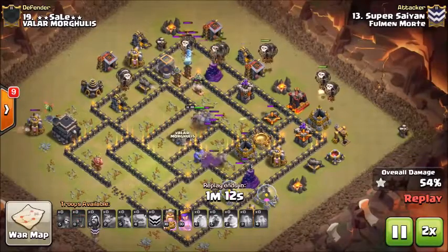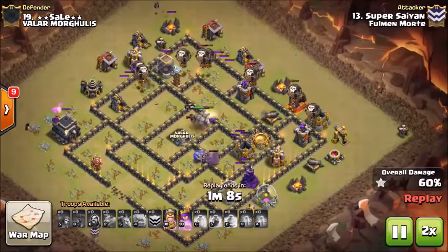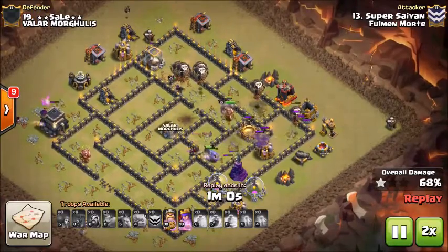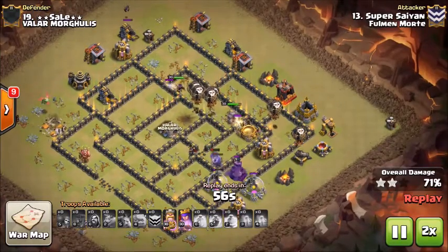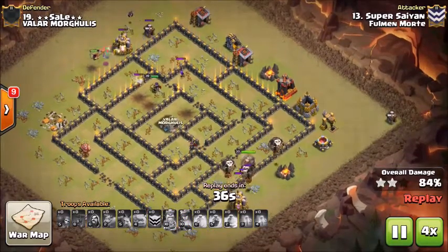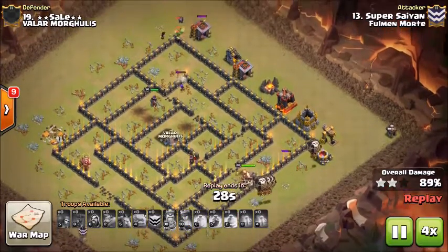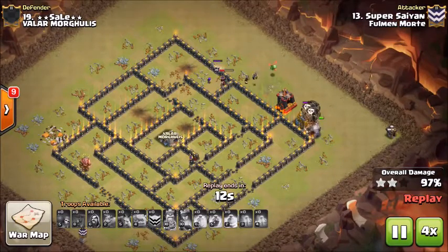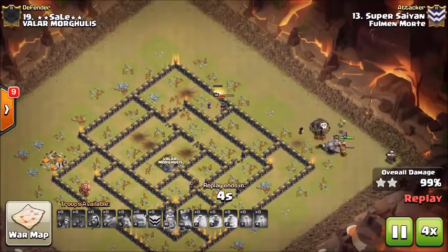Knowing he's going to get all four air defenses, he's able to target some balloons on the outside of this base to the air-targeting buildings. At this point the base is pretty much done — Super Saiyan coming in with the six-pack as well. Completely demolishes the base, still has both heroes' abilities, pops both just to get the cleanup done. Has the baby dragon working on the top side as the loons work from the bottom side back to meet the full group in the core of the base.